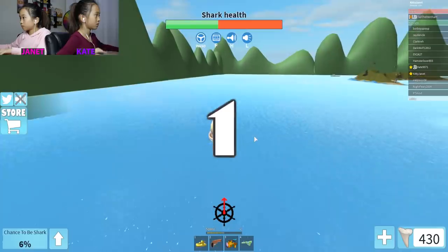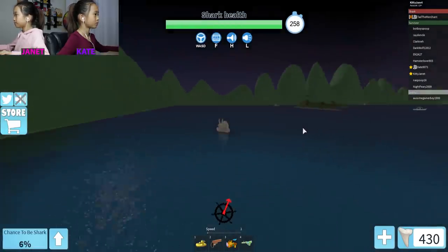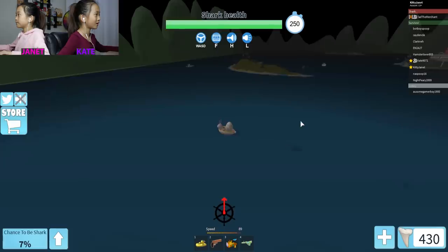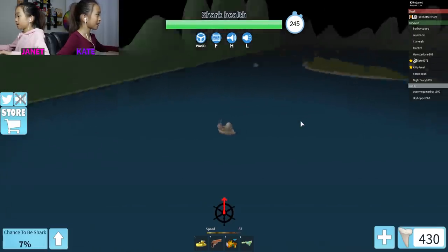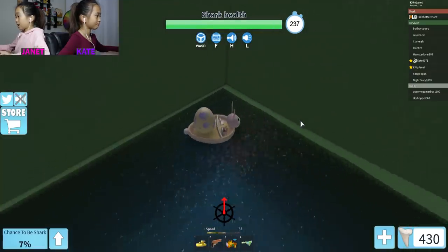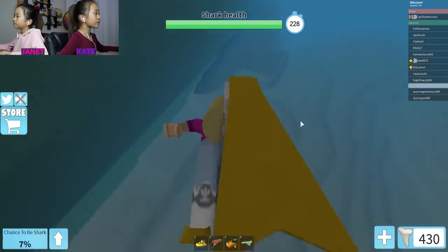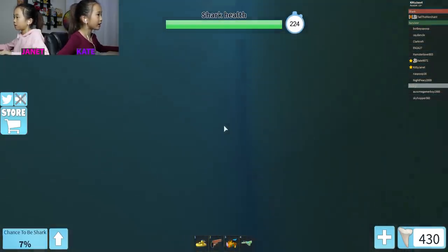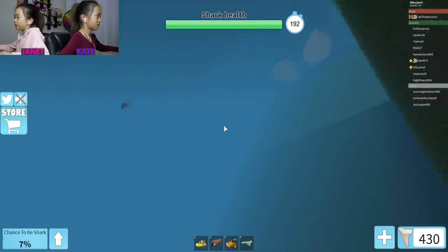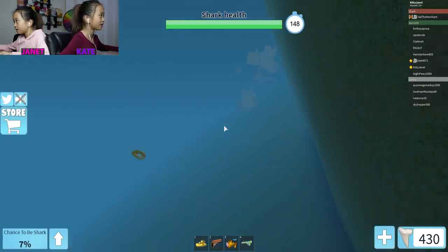I'm going straight for a corner. The shark — bunny shark! I'm going to the corner behind an island. There's so many Easter boats. I'm a bunny boat. Don't come for me yet because I'm going to get out of my boat. While he's destroying my boat I'm going to be hiding underneath. Every single boat is the Easter boat except for some. Janet, your boat's upside down. But I see the egg not cracked yet.